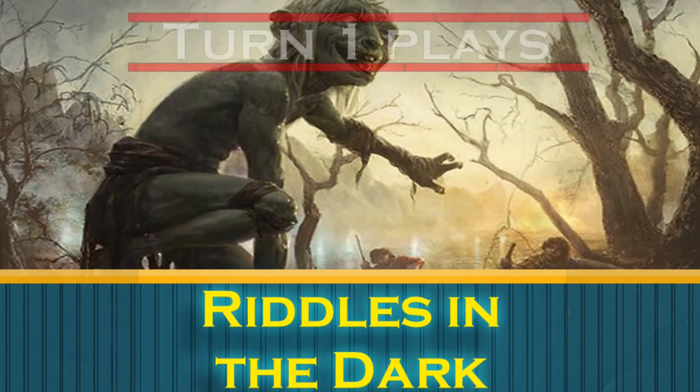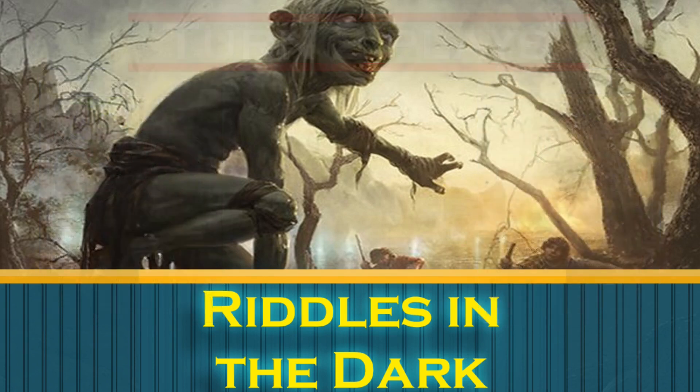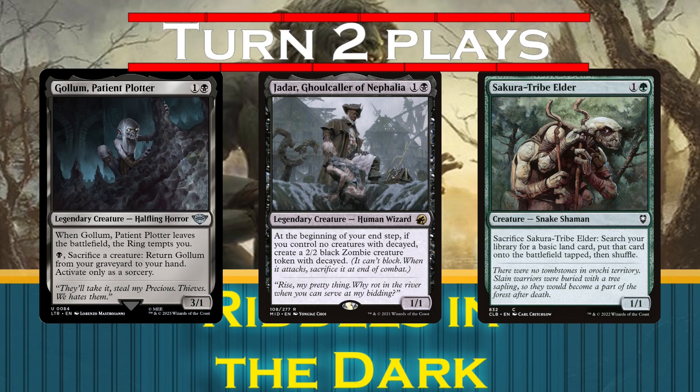So what's our timeline? On turn 1, we'll play Haywire Mite and Blood Pet. A turn-1 Blood Pet will turn on a turn-2 Smeagol with an activation of his ability, which is probably the best start this deck can provide. On turn 2, we'll play Gollum, Patient Plotter; Jadar, Ghoul Caller of Nephalia; and Sakura-Tribe Elder.